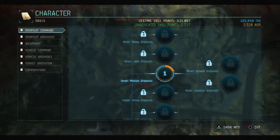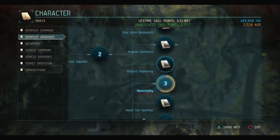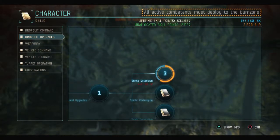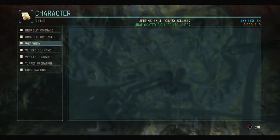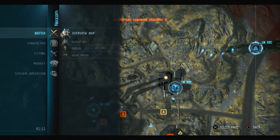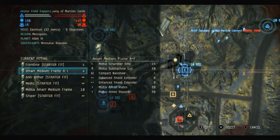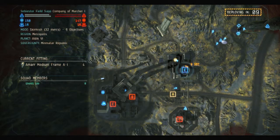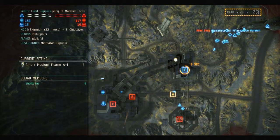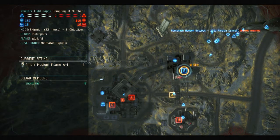So you can see here I've got one point in the medium to unlock that other suit — very low skill point character. I've got Corporations 2, Nano Circuitry 3, and Shield Extension 3. I don't have any points in weaponry, but with 500,000 skill points you can't unlock that. I'm going to start with this frame, but after my first death I'm going to switch back and show you how disadvantaged you are without those two low slots.